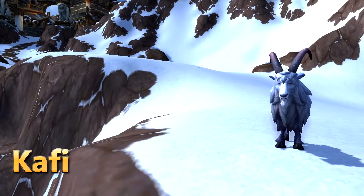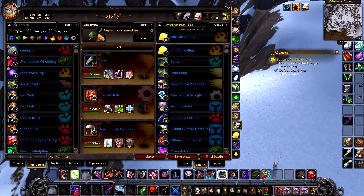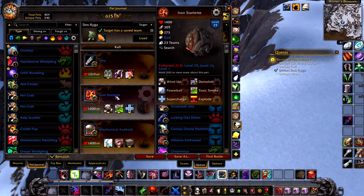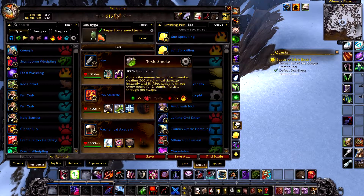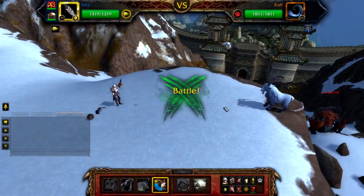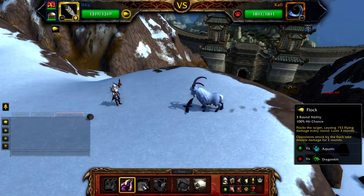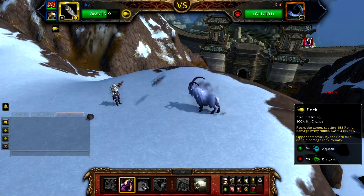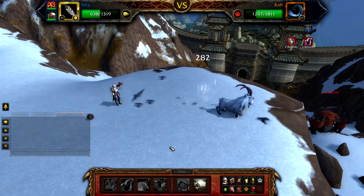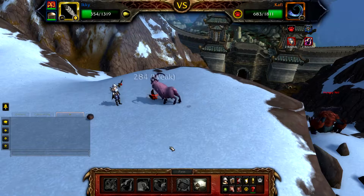Next up is Kaffi. All you will need for this is an Ikki with savage talon, black claw and flock, and maybe your iron starlet as backup with wind up, toxic smoke and supercharge. Start with your Ikki, cast black claw followed by flock and that should be it. If needed at the end of flock cast a savage talon. If for some reason it all goes horribly wrong, bring in your iron starlet and cast toxic smoke.